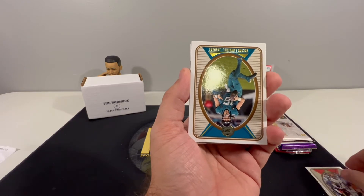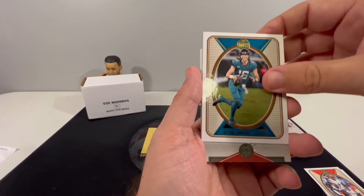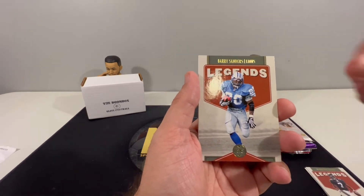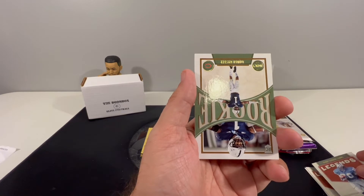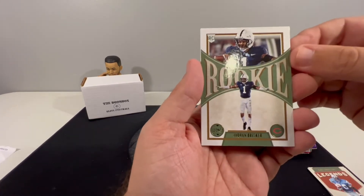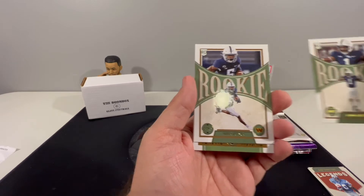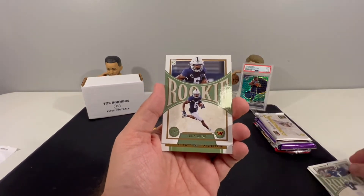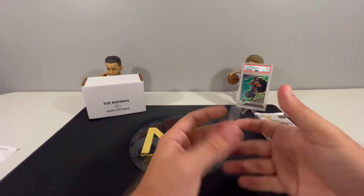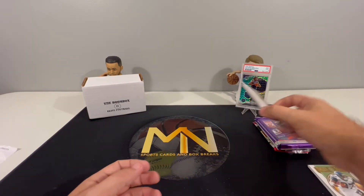Starting off with Xavian Howard and we got a Jamar Chase second year - that's nice. Trevor Lawrence right behind him. Then we have a Mike Vick Legends and a Barry Sanders Legends right behind it - two legends cards back-to-back. Then Jaquan Brisker, Chicago Bears rookie, and Johan Dodson - two Penn State cards back-to-back, kind of interesting. Last card we have Shaun Alexander Timeless Talents. Nothing too spectacular out of Legacy.